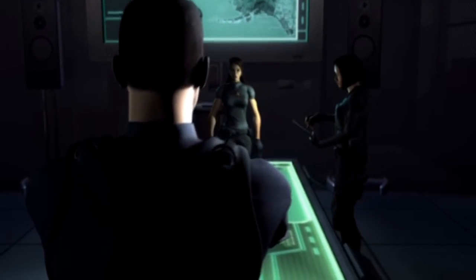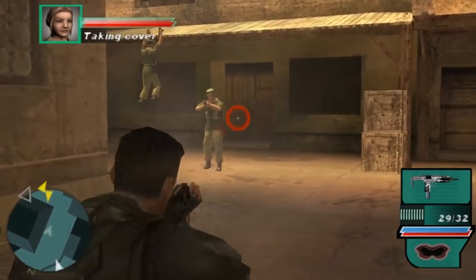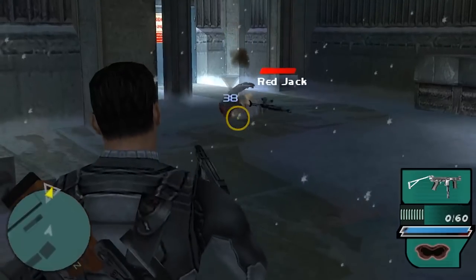But you might have noticed this gameplay you've been watching has been pretty action heavy for a series so entrenched in an espionage aesthetic. The truth is, Syphon Filter was never really a stealth game, despite projecting this under the cover of darkness motif with dim lights around tables strewn with dossiers. The reality is that when protagonist Gabe Logan loads into a level, chances are the enemies have already been alerted to his presence and it's time to start shooting.